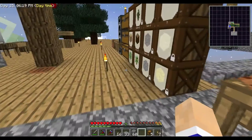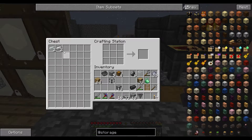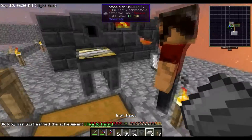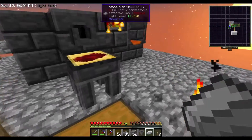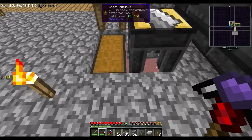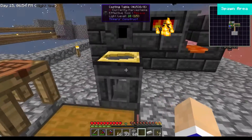Can I use some of this iron to make a hopper? Yes, you may — I need two ironing kits and then I'm good. Does somebody have a bucket, by the way? We'll get a bucket here in just a second. So what we're going to do here — we're going to make this compacting drawer.